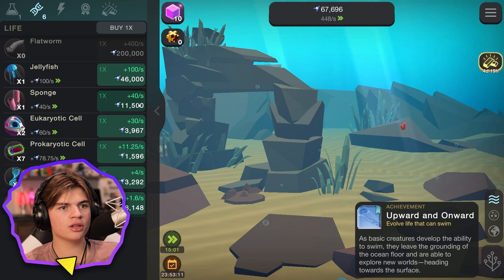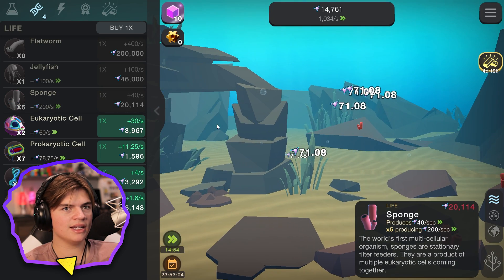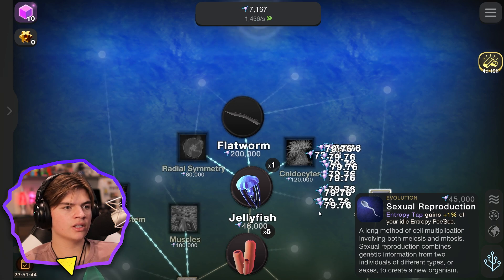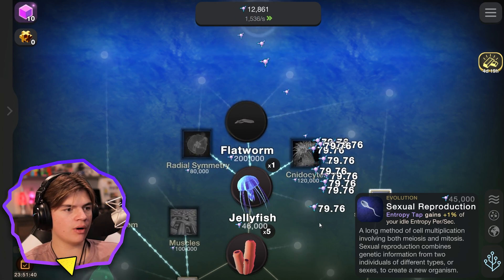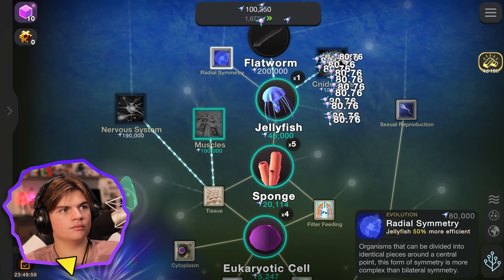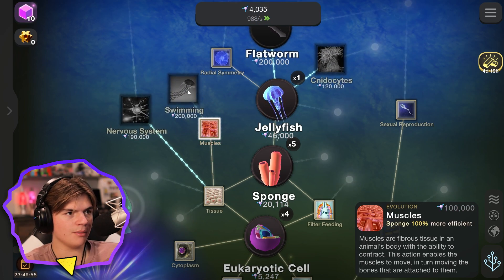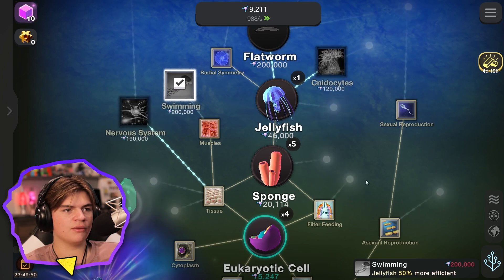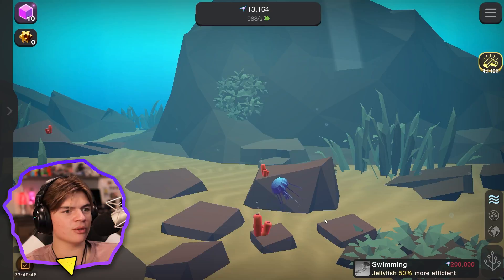We got the jellyfish achievement! Let's buy another sponge — that sponge needs a friend. They're spawning around — we can sit in here and click too. Next is flatworm, that's our next life — 200,000. I should probably buy some upgrades first: muscles — we got muscles now. Swimming — wait, I thought jellyfish swim already?